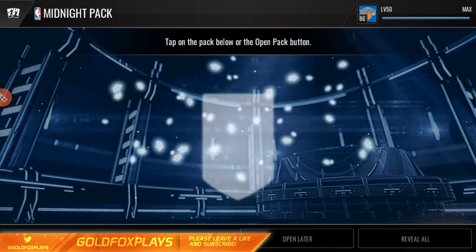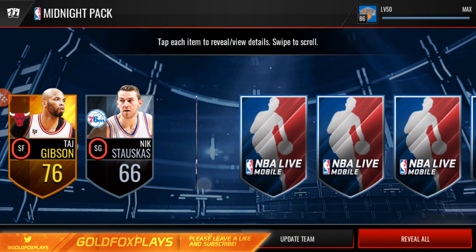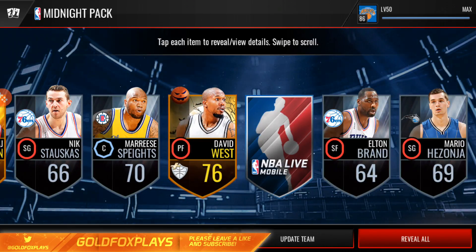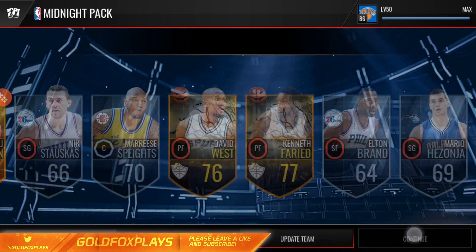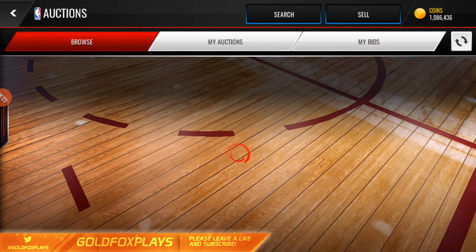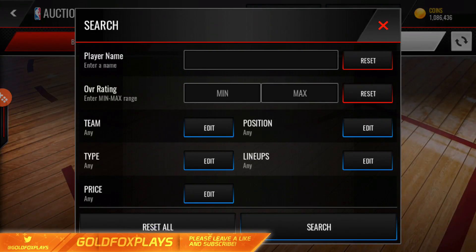I don't think anyone has gotten that great of stuff out of these — I haven't even pulled an elite once in this promo. David West again, Elton Brand... and our ballroom player reveal: three, two, one — and it's Kenneth Farid. These packs were absolute trash; we basically just wasted 120k.